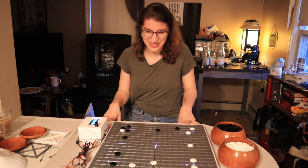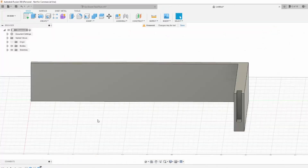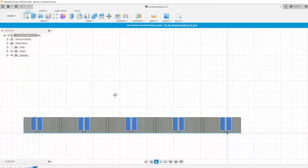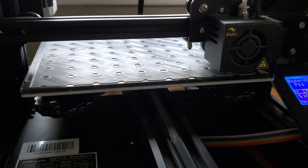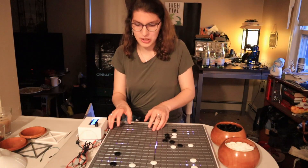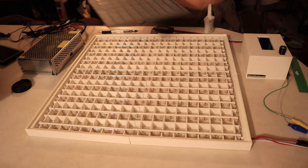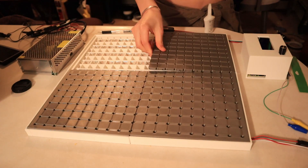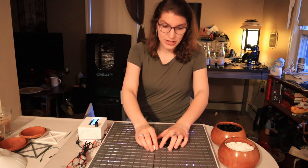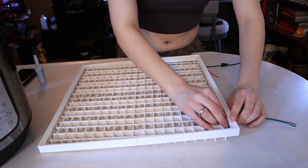There were three basic challenges to making this board. The first was designing all the 3D printed parts. Every part of this board was custom 3D printed and designed by myself, which took probably two weeks just figuring out the dimensions and how it looks. Thank God for 3D printers. There are four segments that each handle a quarter of the board, with holes for the light to shine through. Four of those components fit together in a lattice fashion, and underneath the board is a lattice structure to actually separate and direct the light.